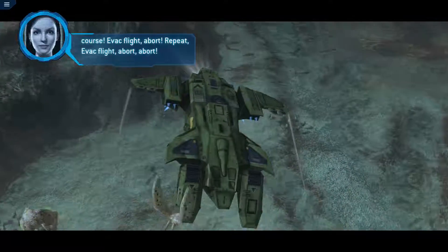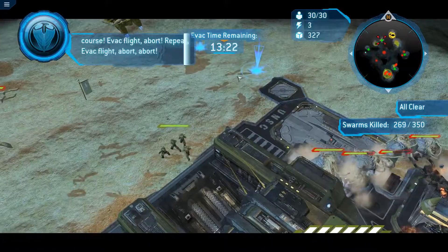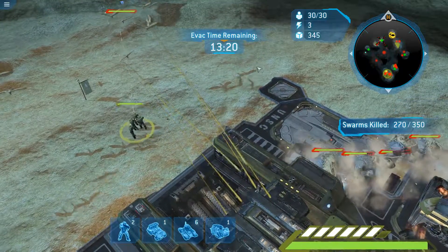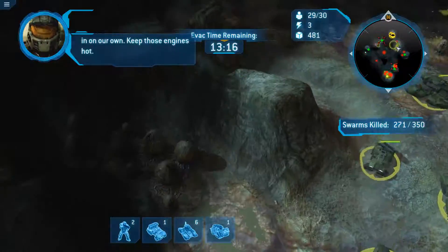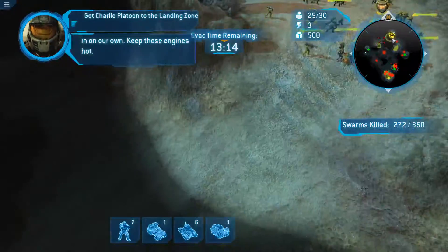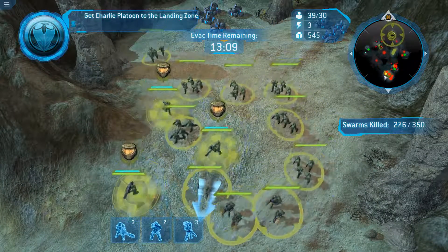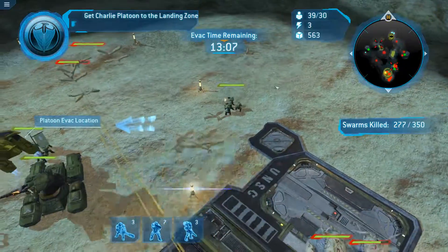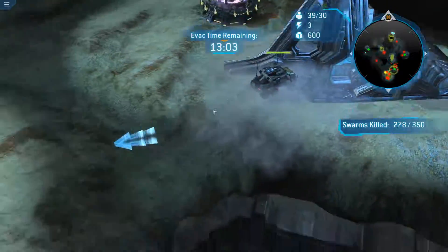Evac flight, abort. Repeat — evac flight, abort. This is Charlie Platoon — we'll come in on our own. Keep those engines hot. Wait, what happens? To the landing zone — where the hell is the landing zone? I actually don't know. Is it here? Is it the landing zone?